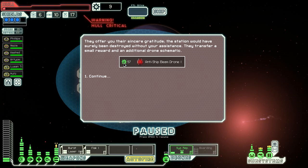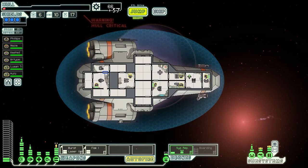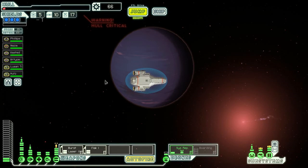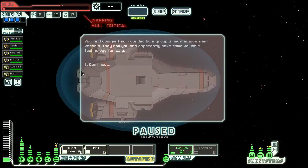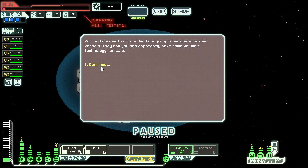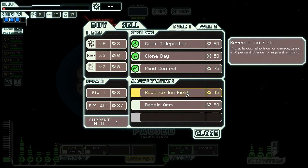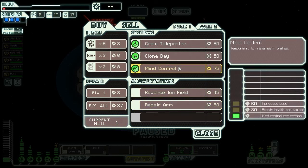We got so many drones - anti-ship beam drone one - and 57 scrap! I hope we have a shot. Here's a store close to the rebels. You find yourself surrounded by a group of mysterious alien vessels; they hail you and apparently have some valuable technology for sale. This item protects your ship from ion damage, giving a 50% chance to negate it entirely.